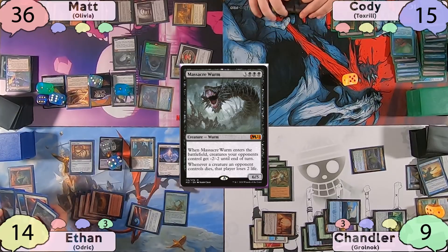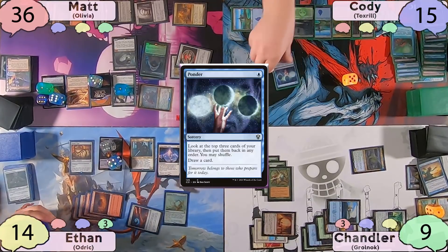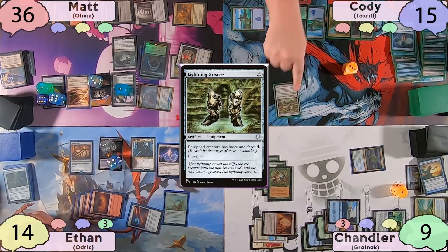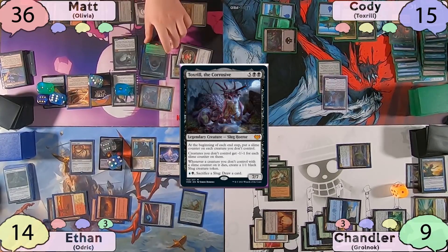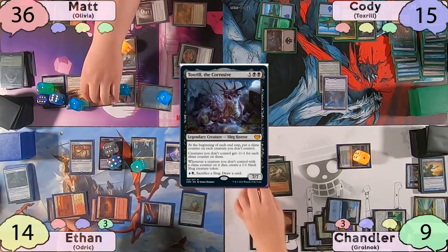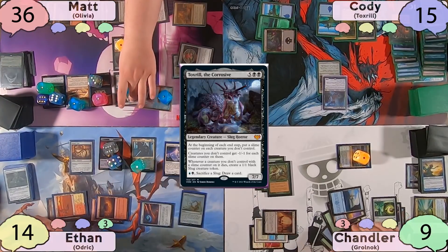Cody will get five colorless mana from the Mana Drain, then play a Snow-Covered Swamp as land for turn. He'll then cast a Ponder, look at the top three, shuffle his library, and draw a card. After this, he'll cast Lightning Greaves and then his commander Toxrill. He'll equip the Greaves, move to his end step, and Toxrill will trigger. Matt will respond by sacrificing Valki to Carrion Feeder. The ability will then resolve, each creature will get a slime counter, and the turn will be passed to Chandler.